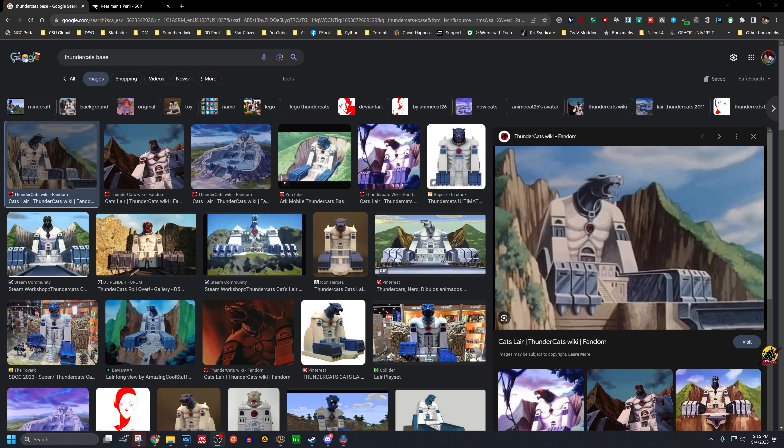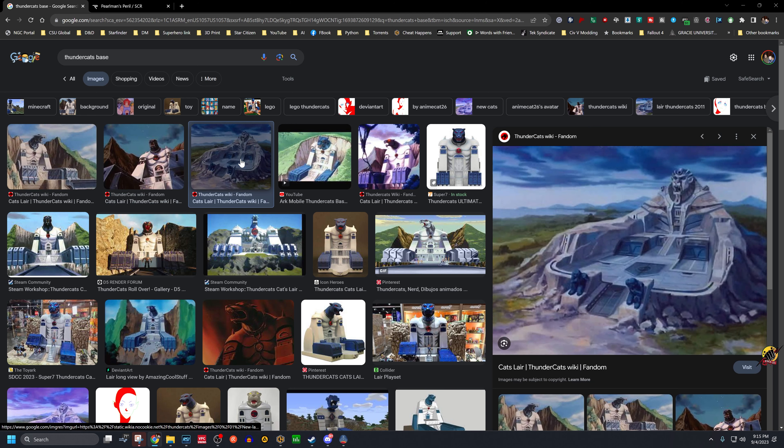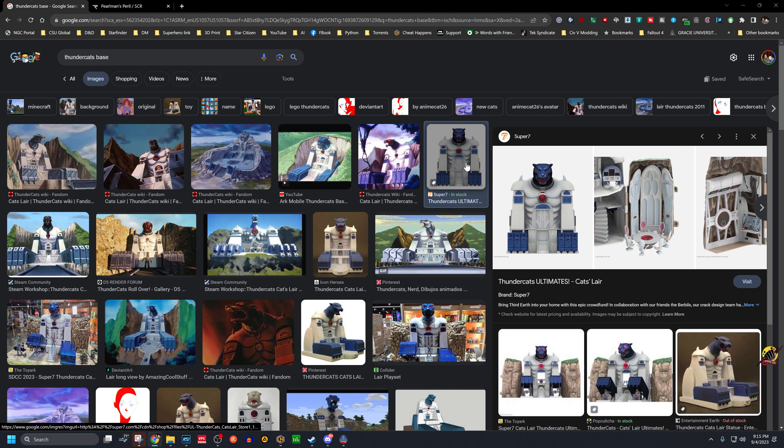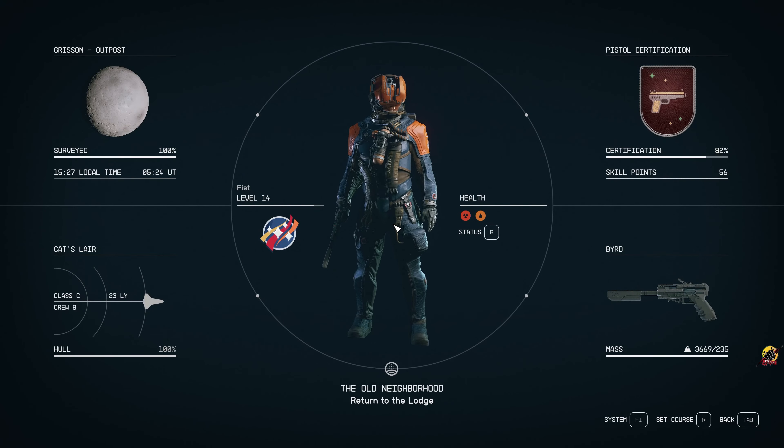Welcome back. This is a little weird, but we're doing just a little Starfield tour of a ship I made. I tried to resemble it off of the Cat's Lair from Thundercats. Jawa gave me the idea today. I just want to kind of bring up different pictures. That's a pretty good one. It's a spaceship. Let's pull that guy away and check it out in Starfield.